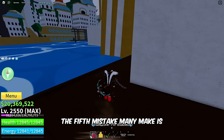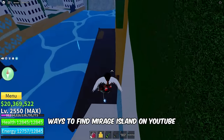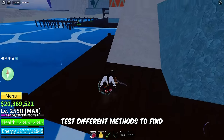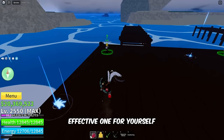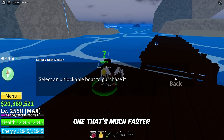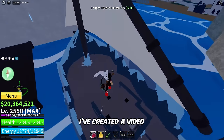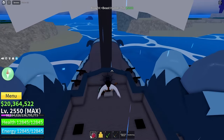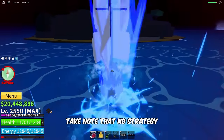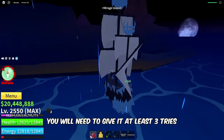The fifth mistake many make is not knowing the right strategy to use. We've seen different ways to find Mirage Island on YouTube, but what works for others might not work for you. Test different methods to find the fastest and most effective one for yourself. I tried these methods myself and found one that's much faster at spawning Mirage Island. I've created a video showcasing my strategy — you can check it out, the video link is in the description. Take note that no strategy ensures spawning Mirage Island every time; you will need to give it at least 3 tries.